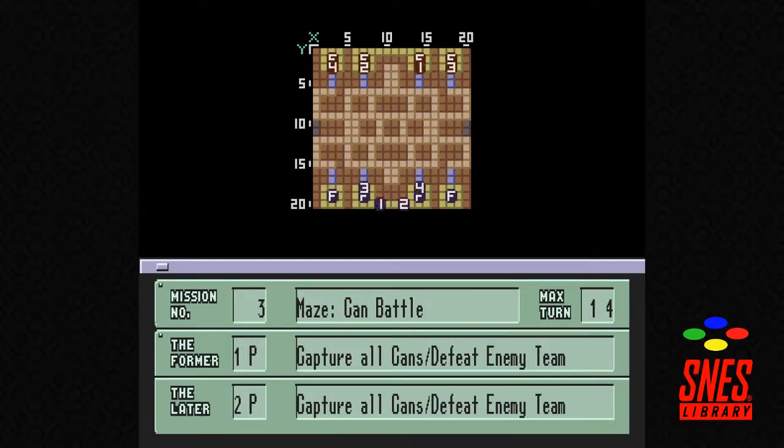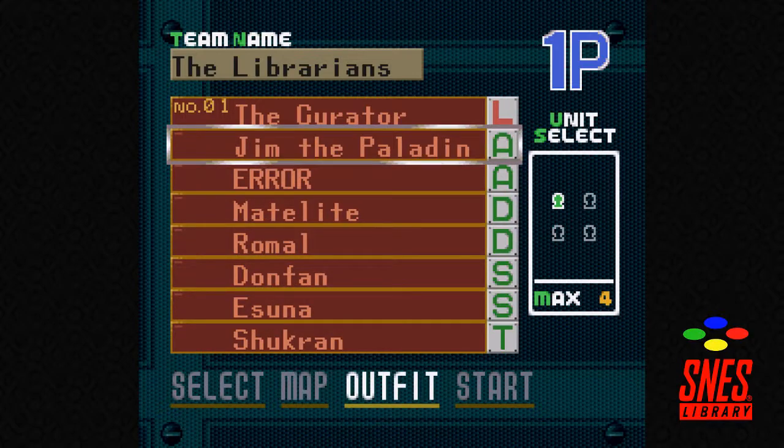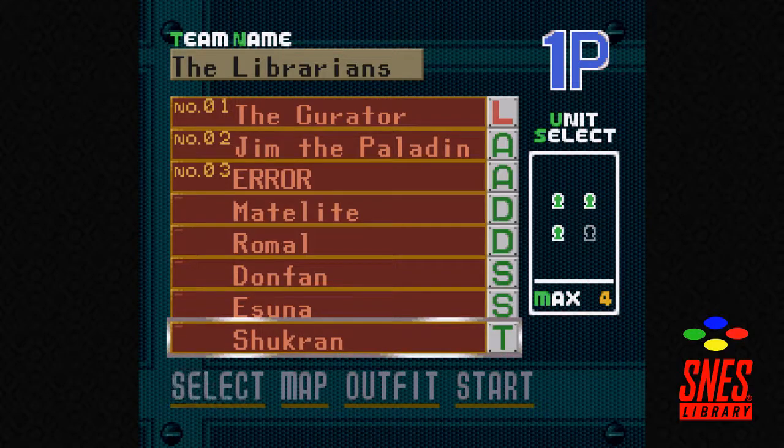Okay, what is even the mission? Maze can battle — capture all cans, or defeat the enemy team. The F markers are flags, and the flags are the cans. The brown pieces seem to be walls. These are very narrow tunnels, so the scout with mines would be very useful. Snipers and defenders don't seem too useful, so I'm going to pick the two attackers and the scout. Let's see how this works out.